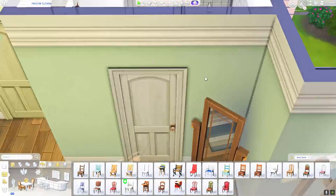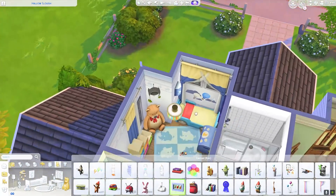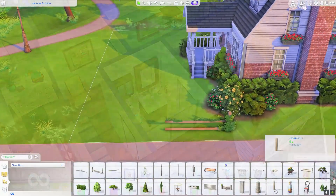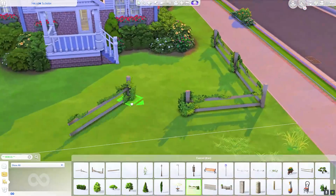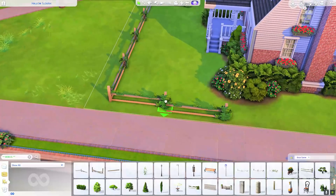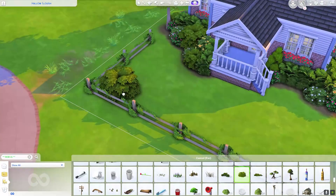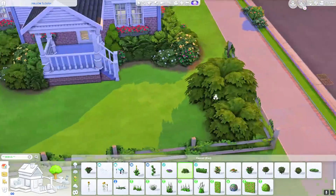I go back into the upstairs bathroom to give the toddler potty a place, and also add one to the downstairs bathroom. I also swapped one of the dining chairs out for a high chair. When I'm playing off camera with a toddler, I do put the effort into putting the toddler in the high chair, but on camera during something like the 100 Baby Challenge, they can just eat on the floor. Getting toddlers in high chairs is a headache — I really hope that is enhanced at some point.